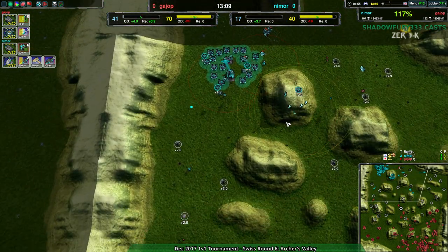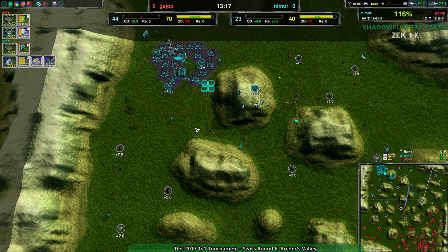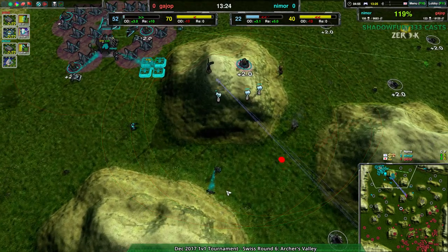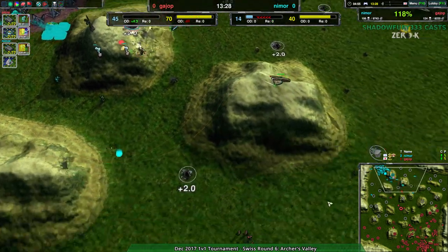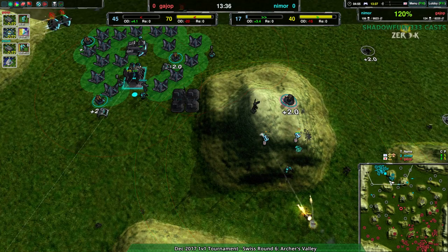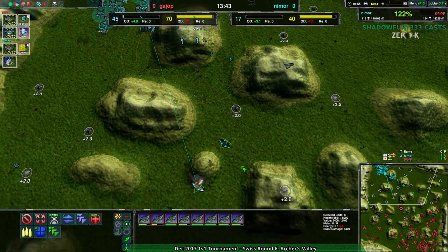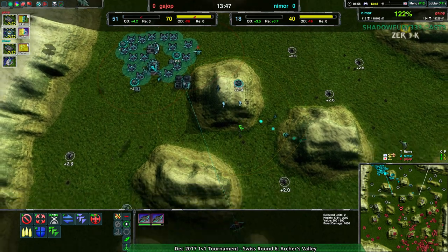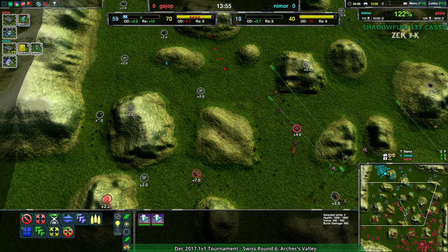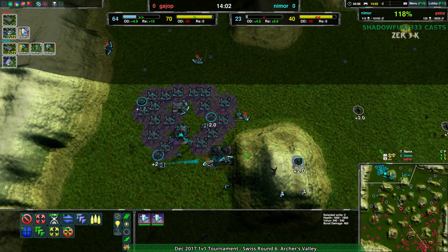Guy Up has a very solid position and is going to be able to turn this around because Nimor has essentially been pushed back to the main base. They don't have a whole lot of builders to rebuild - really only the one conjurer. Guy Up is streaming out forces, mostly switching over to tridents to make sure they get air control, because their main disadvantage might be the ravens on their back with no easy way of dealing with them.